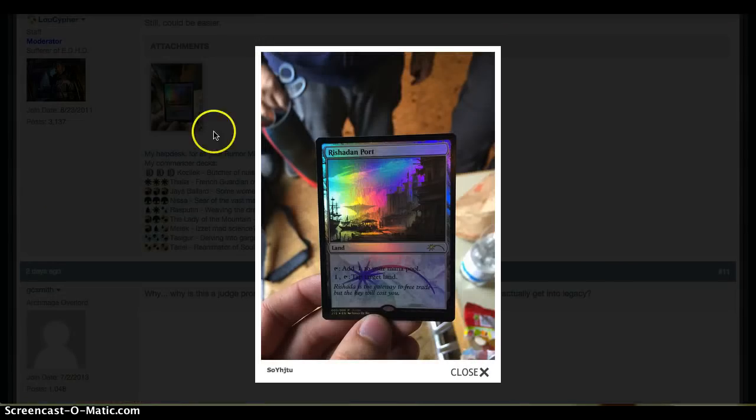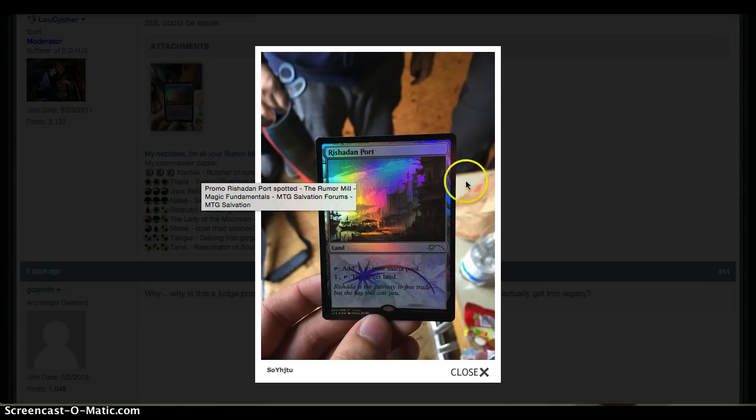Right before we do, somebody found a Rashadden Port — I think it was an accidental print — that was put into a different Judge level pack, or a different promo pack, and this one wasn't supposed to be there. But it was, which shows us that down the pipeline — which we kind of already knew from past info dumps — we kind of already knew this was going to be a card. Here it is: foil Rashadden Port.